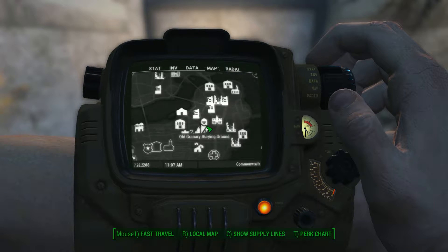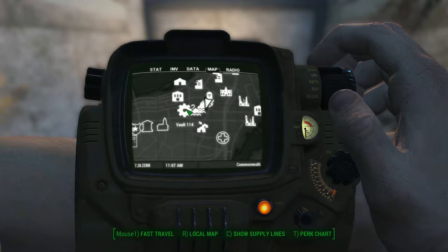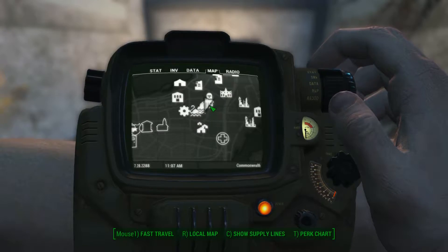It is located in Vault 114, which you will be required to go to as part of the main story. To get into Vault 114 you will need to go through Park Street Station.